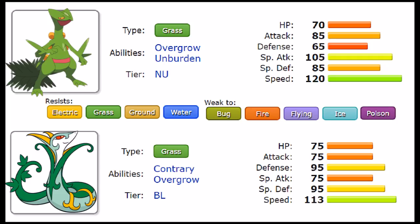They both share Overgrow, which means when you're below one-third health your grass STAB does 50% more damage — very scary for both. But that's not what makes them good. Moving to Sceptile's hidden ability: Unburden. This is a very good ability, doubling your already ridiculous 120 speed. The reason it's so good on Sceptile is that it packs Leaf Storm, and Leaf Storm combined with White Herb is a combination Sceptile can capitalize on — using the item activates Unburden, which then doubles your speed.